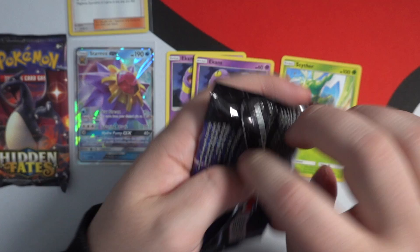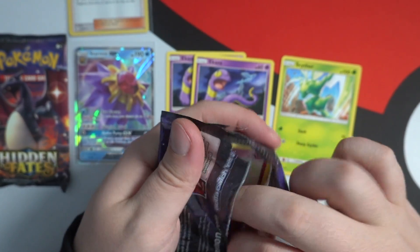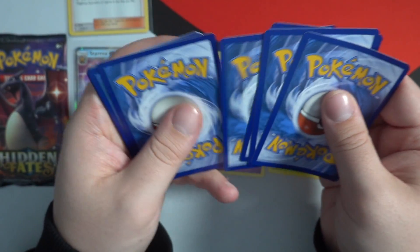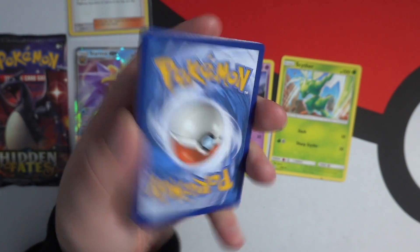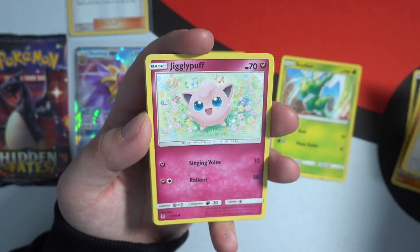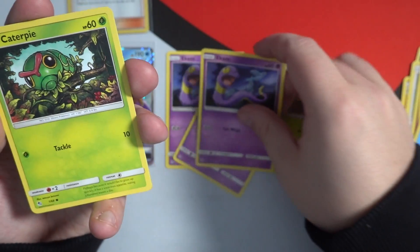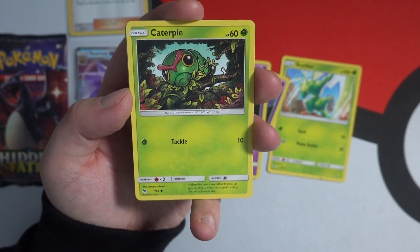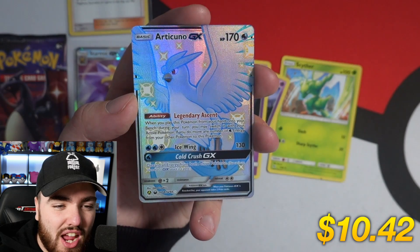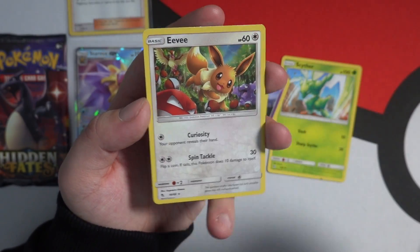We've got another Mew pack before we get into the legendary bird packs. I believe the legendary bird trios have always given us the best pulls in these tins. The cards are upside down — tradition says we guess the energy, I'll go with Grass. It's a Dark energy. We have a Jinx, a Graveler, Farfetch'd, Jigglypuff, Koffing — Ekans, snake backwards! This is the pack ladies and gentlemen — we have a shiny full art Articuno GX! I knew Ekans was going to deliver. The last card is a holo Eevee, so we'll sleeve that up as well.